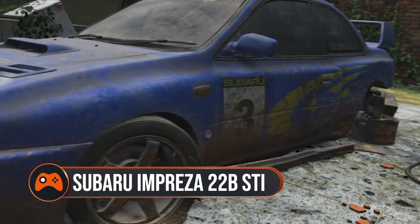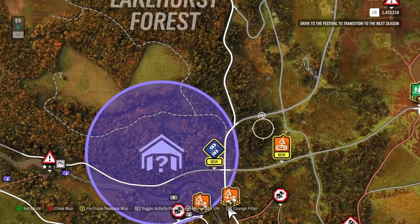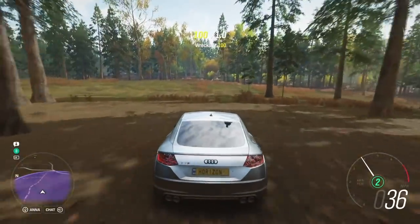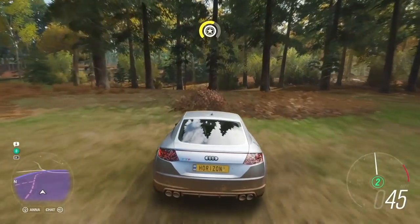Subaru Impreza 22B STI. This is one of the trickiest barns to find since it's hidden in the dense wood of Lakehurst Forest. Focus on the northern half of the hint circle and where the off-road trail splits in two. Go left at the split and you'll find the barn left of that path.